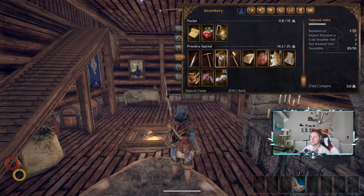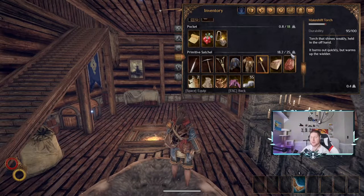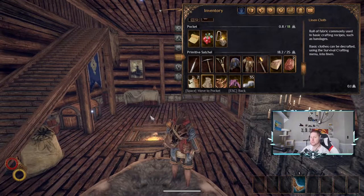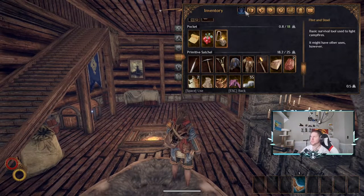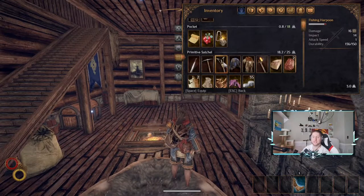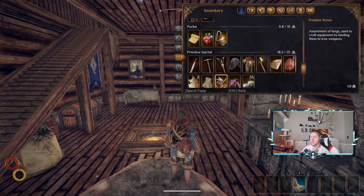With your bag, 25 out of 25 is fine, but once you hit 25.1 and higher it turns red and at the bottom left you'll see an overweight icon. Under effects it'll say 'overweight' — the further overweight you are, the slower you move, and it can even get to the point where you can't move at all. Distribute stuff between your satchel and pocket and make sure you have healing items in your pocket.